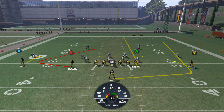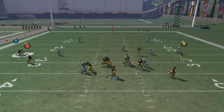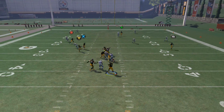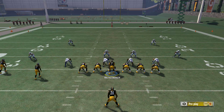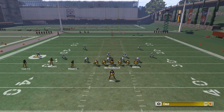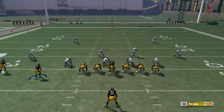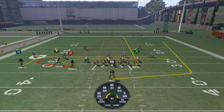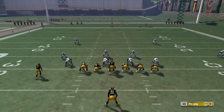You motion the Y receiver to the right side of the screen, let him sit. And the main read is going to be this B receiver deeper over the middle, as you see right there. He gets wide open, and the reason he is so open is the streak by the tight end in the middle of the formation kind of takes back the zones, as the drag on the right side of the screen — which is the receiver we motion — and then the in route kind of brings down the other two yellow zones. So that leaves B wide open in the deeper part of the middle of the field.